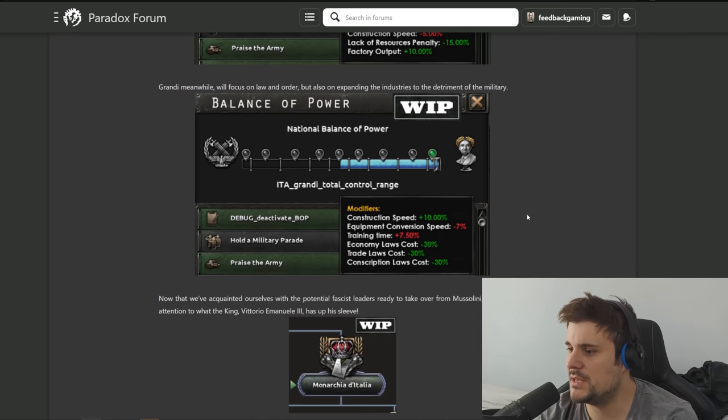Next up we have the consolidation path: extra construction, equipment convergence speed minus 7%, training speed plus 7.5%, and economic laws cost minus 30 for trade and conscription. This guy's going to gain you a lot of political power, and again extra construction. This seems like the stronger path - it feels like the best replacement for Mussolini. But we're not done yet, because there's a third path after ousting Mussolini: bringing back the monarchy.